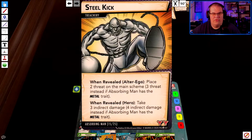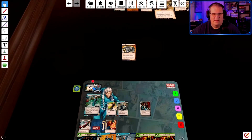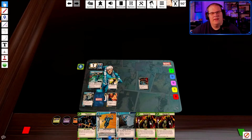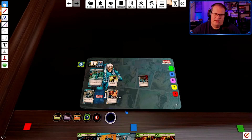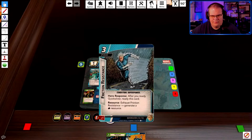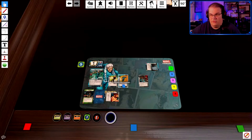He takes three indirect damage — four if Absorbing Man has a metal trait, but he does not. Okay, I need some help. This is definitely becoming a health issue. So I go one-two-three to play Friction Resistance, and then Starhawk to play Hyper Perception — so now I have a two-two-one.